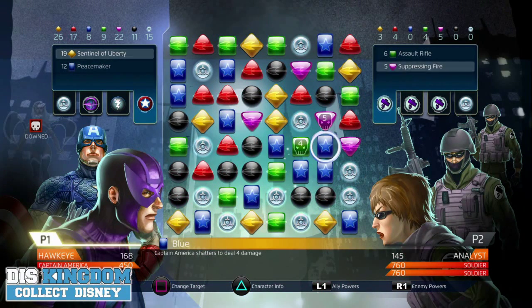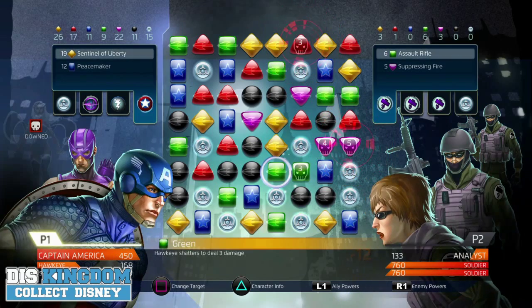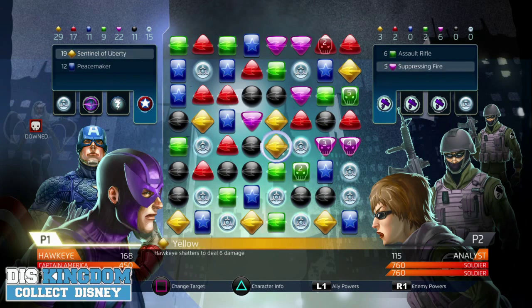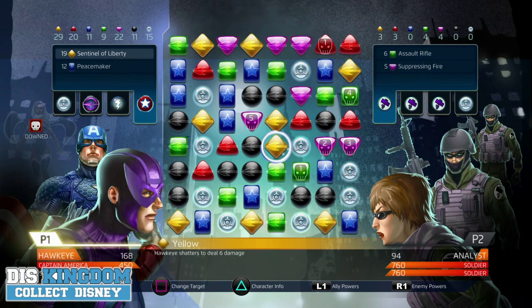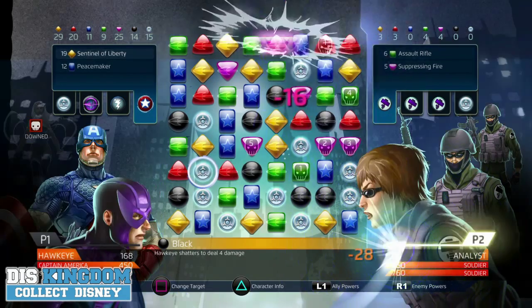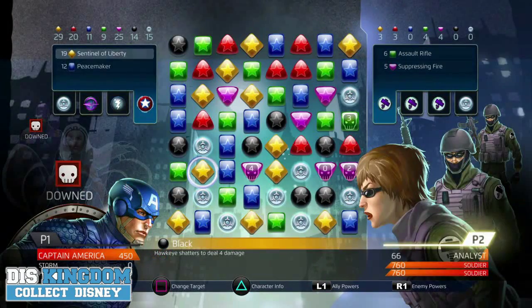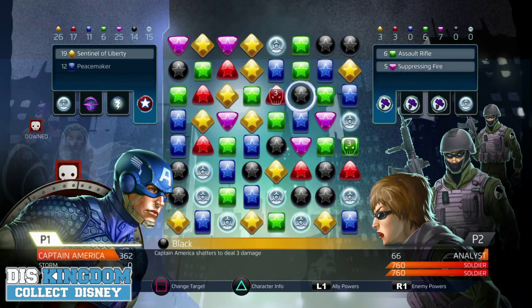Let's take this analyst out, let's do some damage. We got the green bomb — pink and red. Which one do I need to concentrate on first? I definitely need to move something on the bottom here. Trying to think. I need to get some movement on these bottom ones. Hawkeye's going down — Hawkeye's down. Let's see if I can take care of this analyst. Let me do some damage.